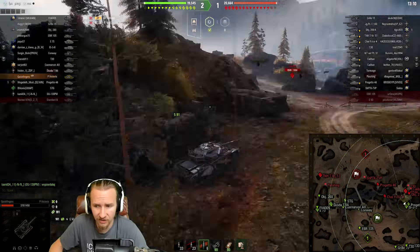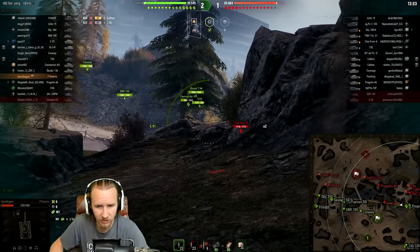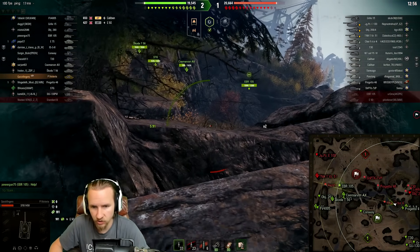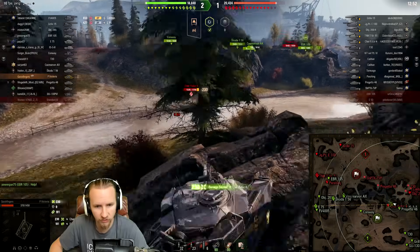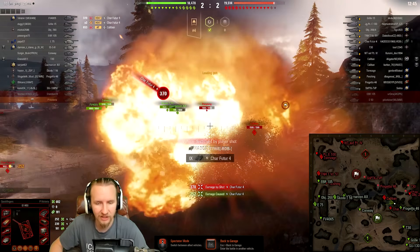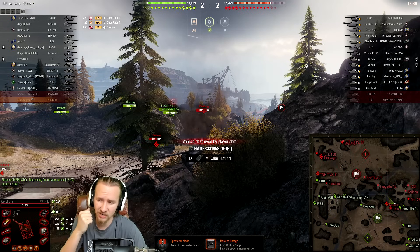Playing something like this right now, you'd have to be an absolute masochist. I'm worried about the 268 Version 4 coming after me, but I feel I have to try and push against this Char Futur 4. British tanks are actually good in this kind of situation — but where is that Char Futur 4? Is this the second time I'm about to get killed by a Char Futur 4? Please shoot someone else. I tried to do double-or-nothing in the Primo Victoria. Didn't work out.